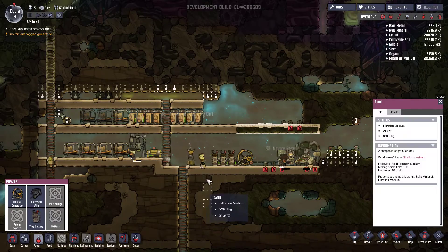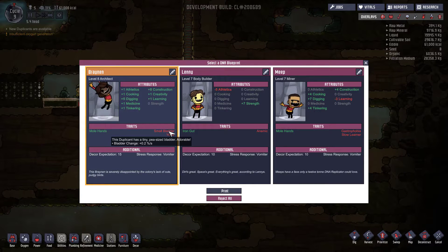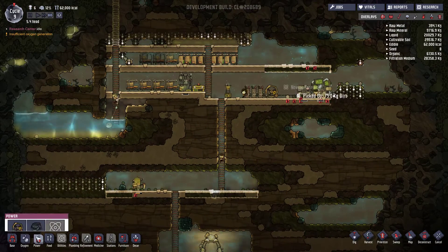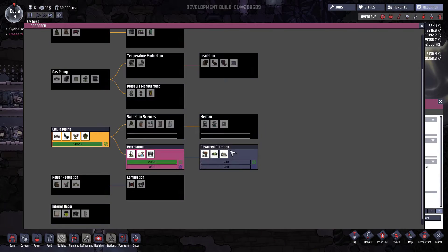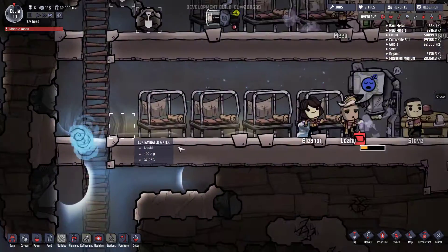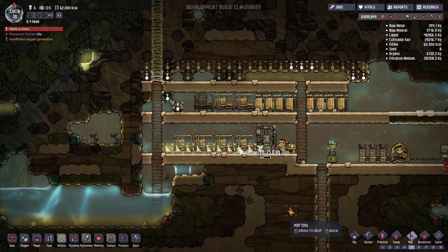We've got room for one more duplicant - we need someone with better learning. Small bladder, you're going to be pissing all over the place - you can't do research, so no, you're no good to us. Out of these two it's probably going to be this one - you can't learn but we can get you cooking and digging. Lee, you've pissed yourself - we're just going to contaminate our water. Not cool, bro.